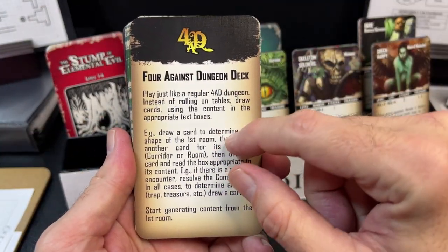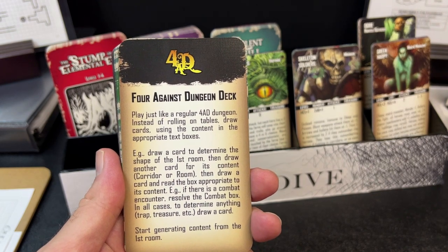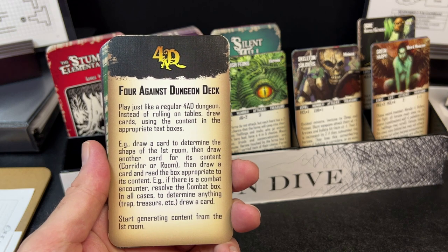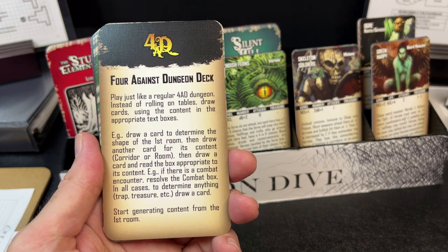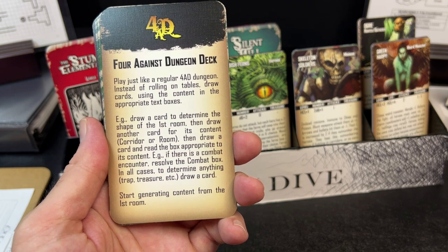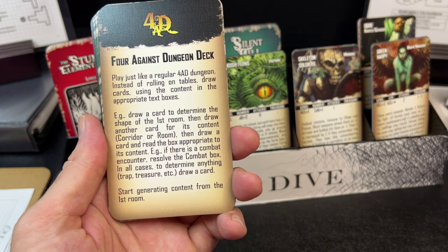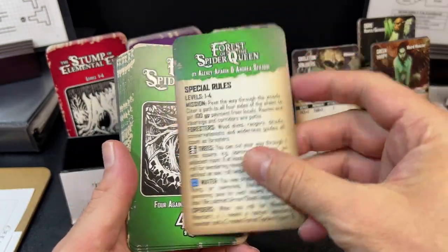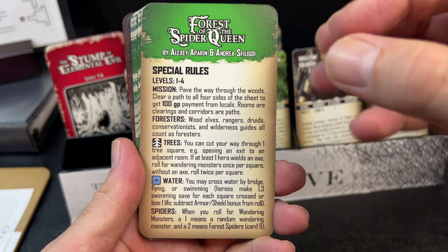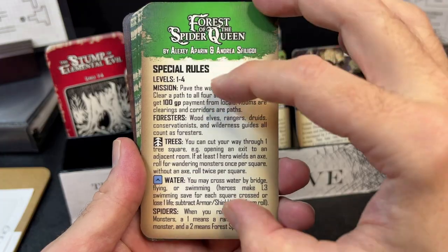What do you get when you buy one of these decks? You get a card that tells you how to play. It says: play just like regular Four Against Darkness, but instead of rolling on tables, draw cards using the context in the appropriate text boxes. For example, draw a card to determine the shape of the first room, then draw another for its content, then draw a card and read the box appropriate to that content. On the back of the instruction card you also get some special rules, a synopsis, backstory, and thematic flavor text.